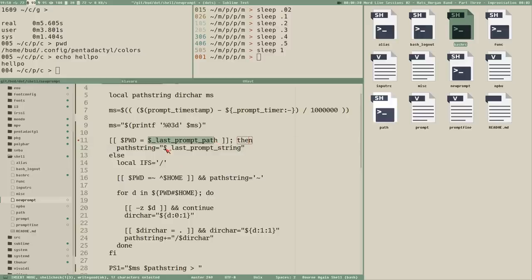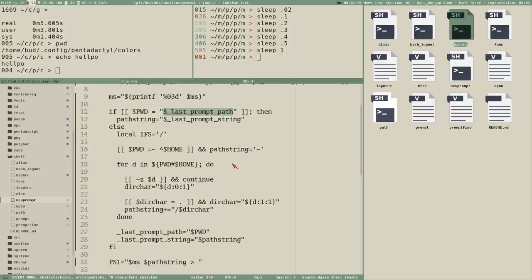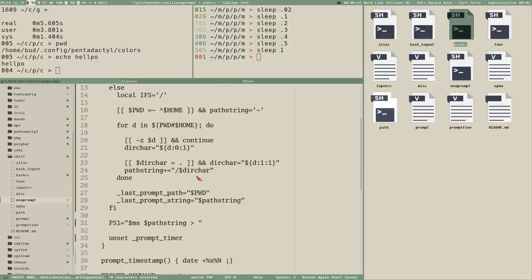The `last_prompt_path` and `last_prompt_string` variables don't exist yet, but we create them when we generate a new path string. We save them into these global variables: `last_prompt_string` equals `path_string`, and `last_prompt_path` equals `$PWD`. Then the next time the prompt generator executes it tests if the current working directory is the same as the last one. That's a nice improvement.